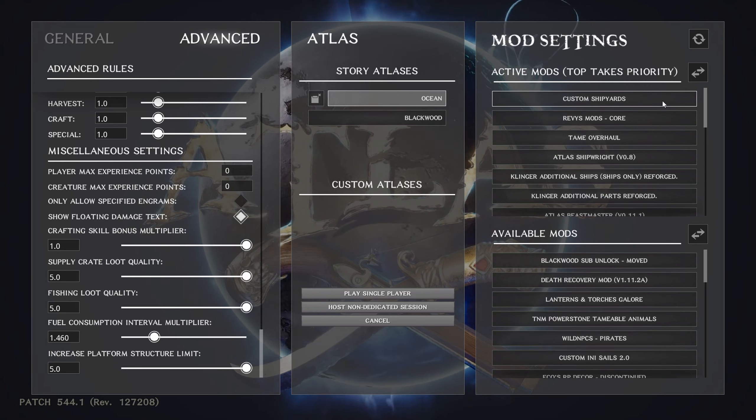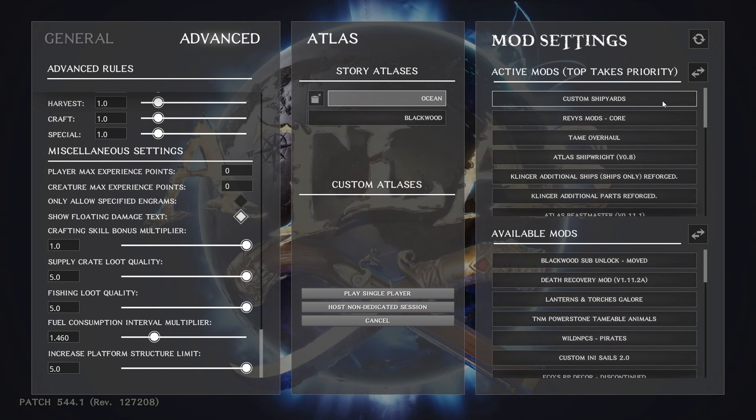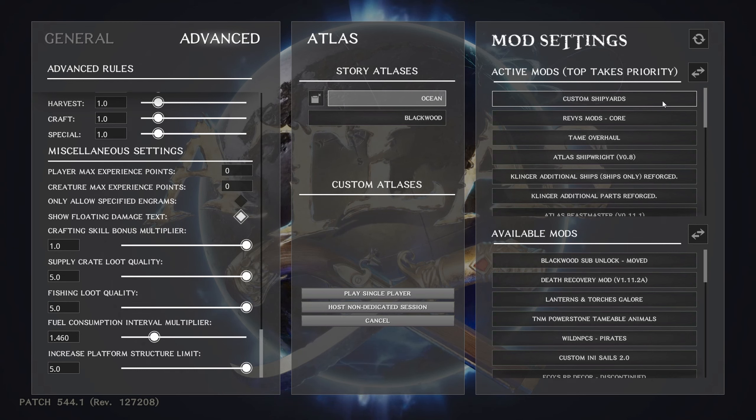Custom Shipyards — this gives you shipyards with snap points that cost no gold to build ships on. You can make modular ships, regular ships, or modded ships in these custom shipyards. It's great because you don't have to find gold to build a ship. I don't know why Atlas ever required gold for that — it wasn't set up that way when I started. Modular ships are honestly a waste of material; they're wonky and quirky.